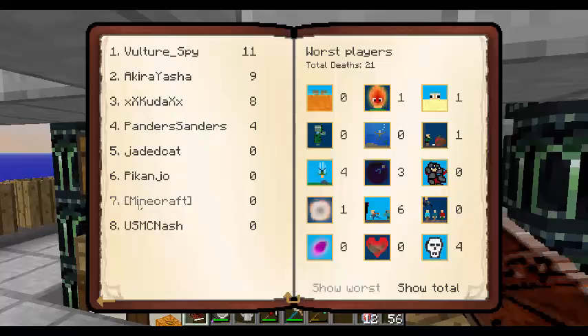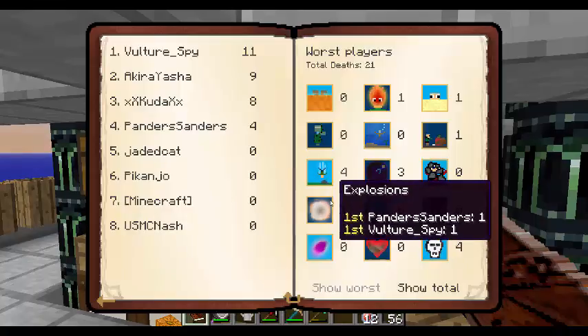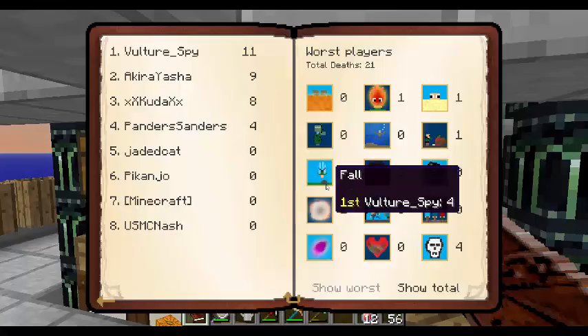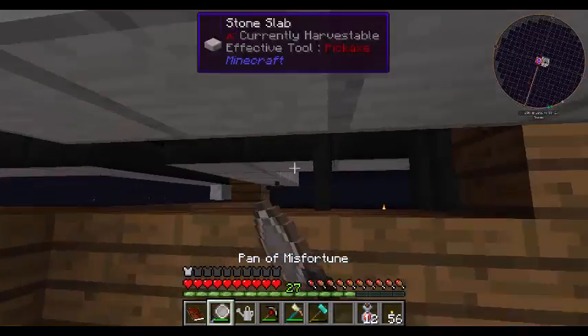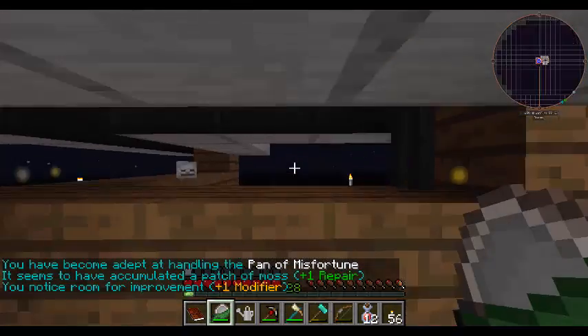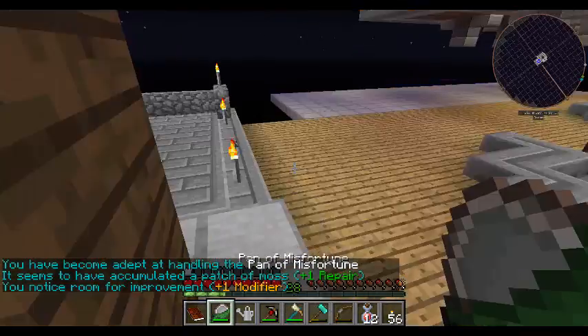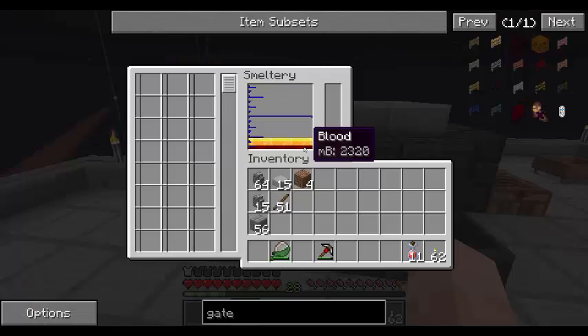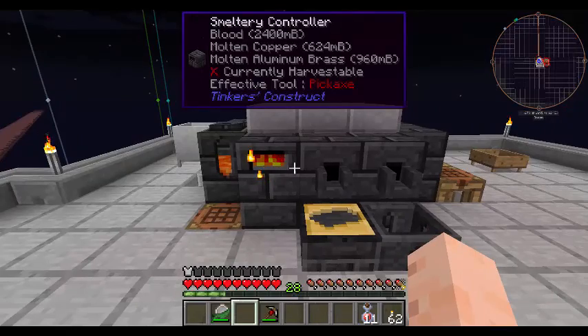Who's winning Minecraft right now? Me and Jaded Cat are tied. Explosions! Panda and Vulture exploded? Yeah. It wouldn't level up your stuff. I got repair on my frying pan! I need a drum — I've got more than two buckets of blood in my smelter right now.